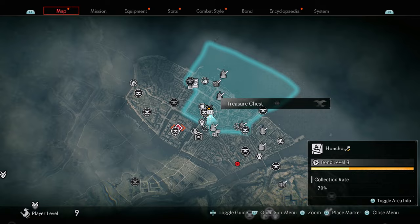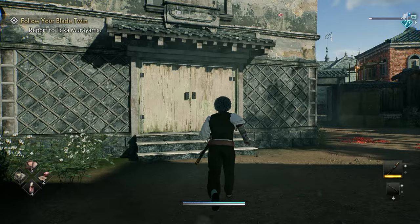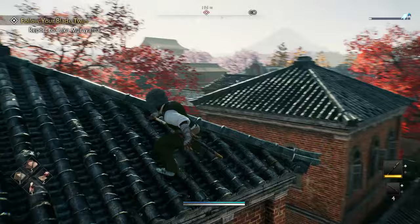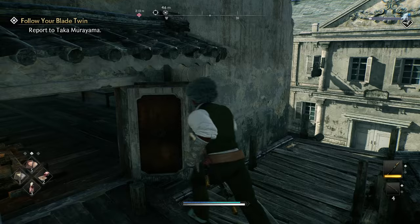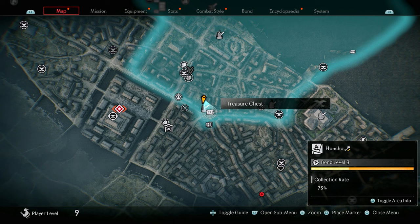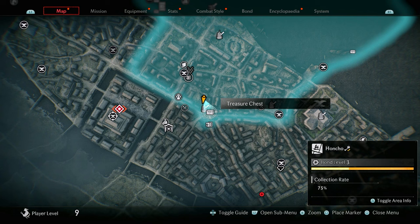The next collectible is a treasure chest at this location. You'll see doors that don't look like they can be opened, but they can — however, they can only be opened from the other side. You need to grapple up and over, jump across, and once inside you can hop down. The chest is at the back of the room — open it up for a nice reward.